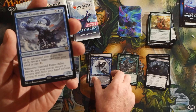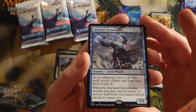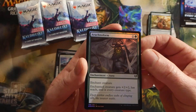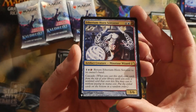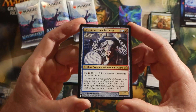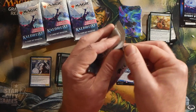We also have a Surtland Elementalist as a regular rare, and a foil Arachnoform. From the list, our first list hit — we got an Etherium Horn Sorcerer, so that's interesting. Good old Planechase card.